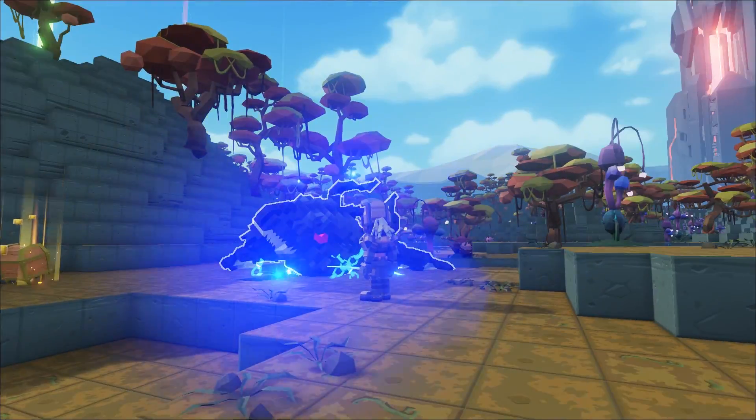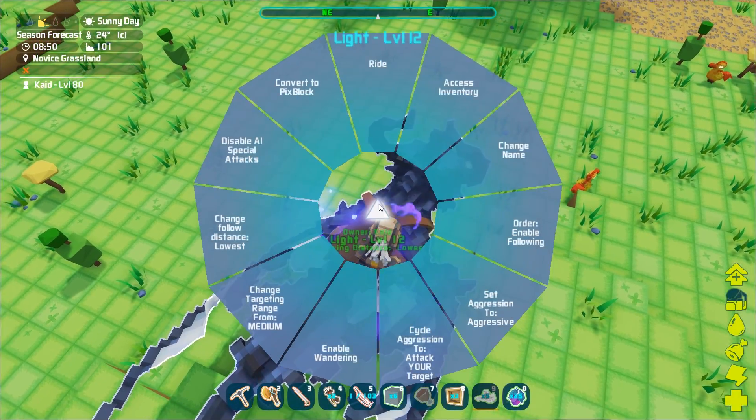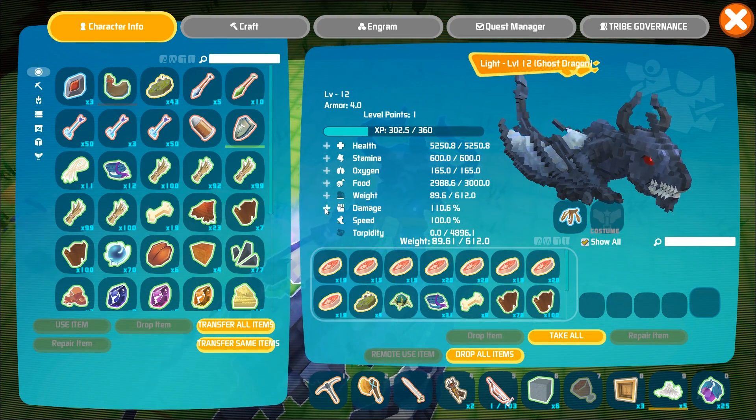After you've tamed your Ghost Dragon, you don't really have to worry about constantly feeding him. Once the Ghost Dragon defeats its prey, you can check its inventory and there should be plenty of meat for the big guy in there.